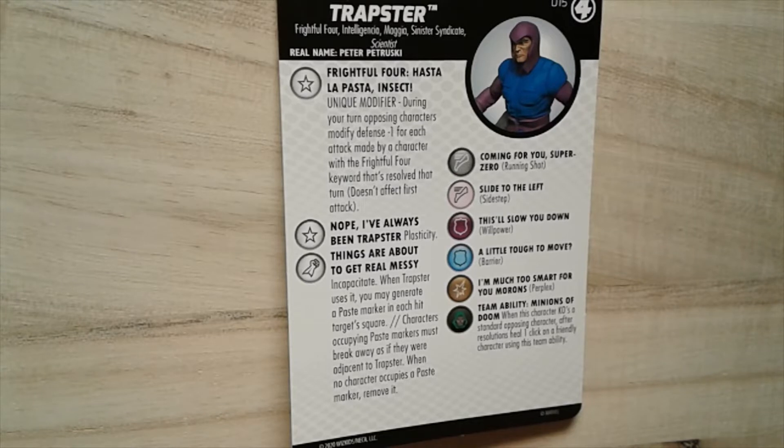He has two traits. The first one is the Frightful Four trait called 'Hasta La Pasta Insect.' It gives him a unique modifier: during your turn, opposing characters modify defense minus one for each attack made by a character with the Frightful Four keyword that's resolved that turn. It doesn't affect the first attack.